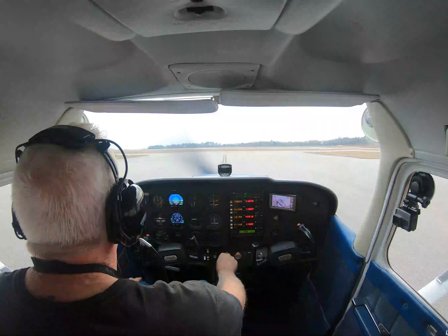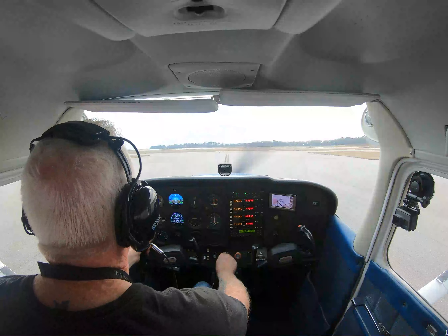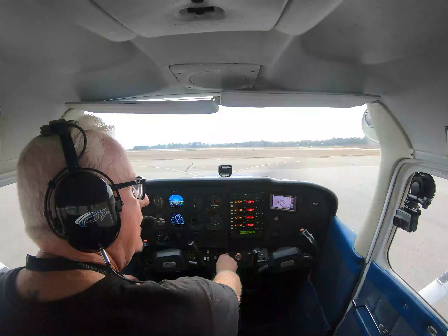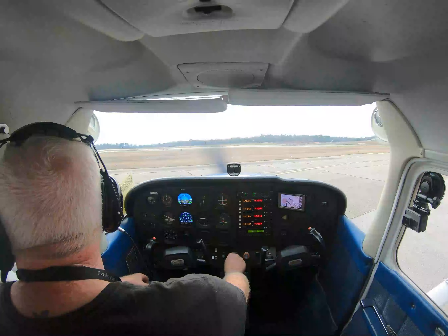Tyler Ground, Niner One Two Three Hotel at Johnson with Tango. Request taxi for staying in the pattern. Going to do touch and go or stop and go if possible. 9-2-3 Hotel, taxi at Alpha, hold short on runway 1-3. Alpha to 1-3, hold short. Thank you. And I'll be student solo, by the way.